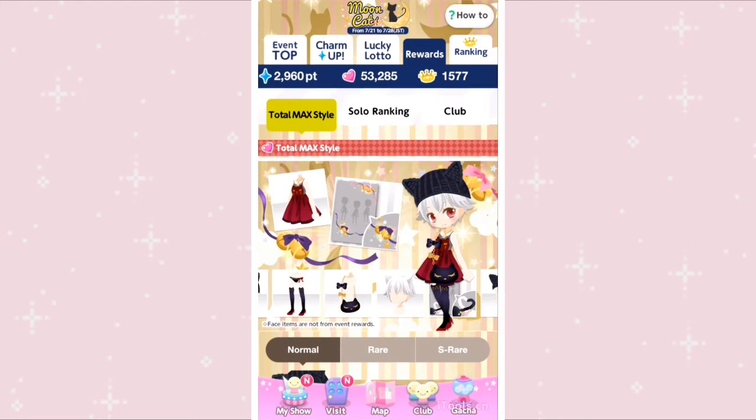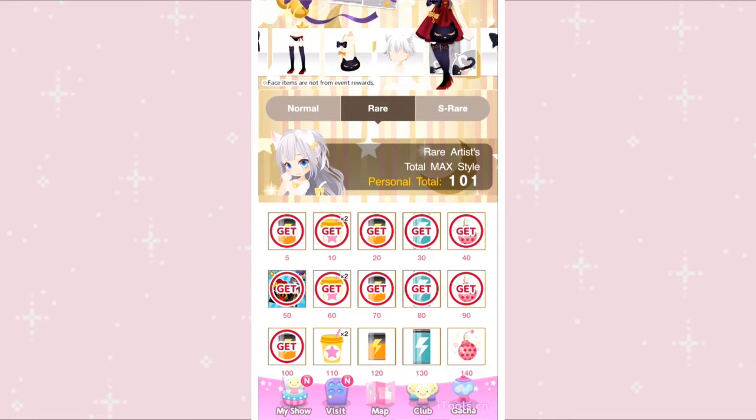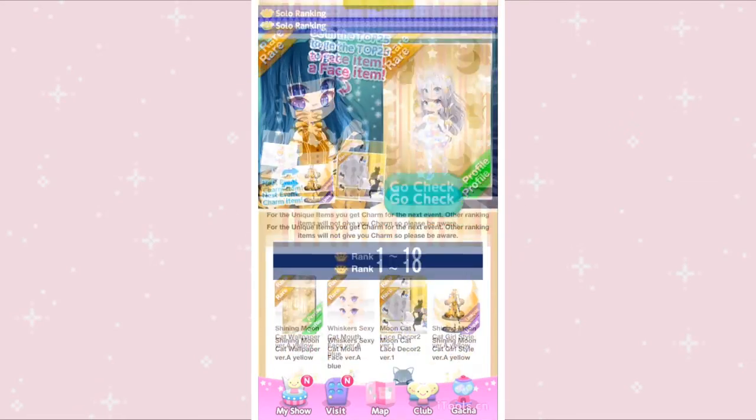Onto the rewards tab, which is why everyone plays events. You can get rewards by completing enough normal, rare, and s-rare artists — these are the three different types of artists. There's also a special, which you can get by randomly cheering, or bonus, which I'll explain more later.